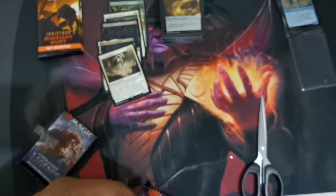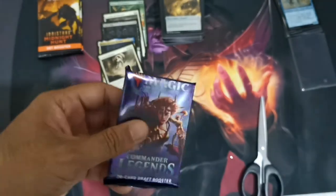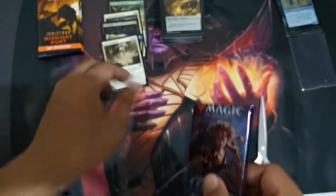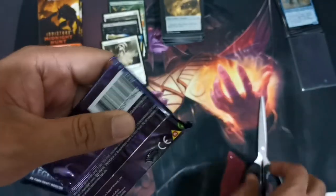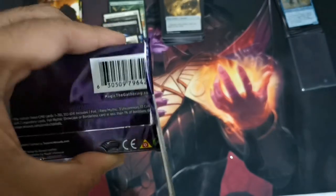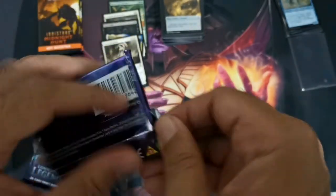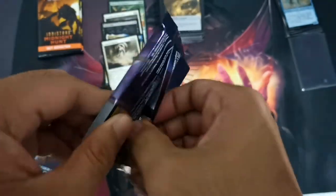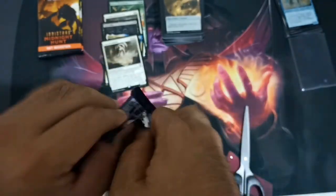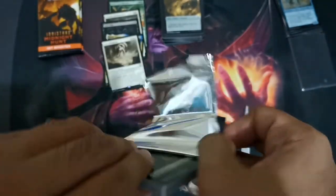So a total of six Commander Legends packs were purchased from the live sale, and we attempted to pull a Jeweled Lotus, which is the most sought-after card from the set. It is currently around 100 USD on the market, and some are buying it for 5,000 pesos here locally.